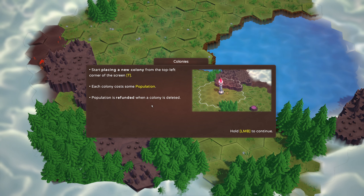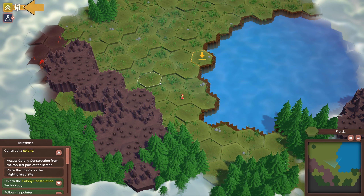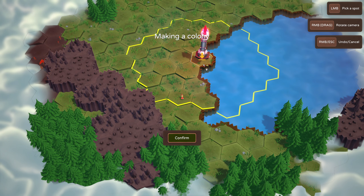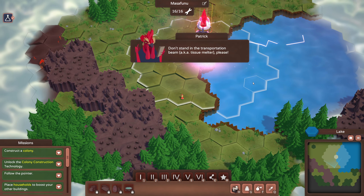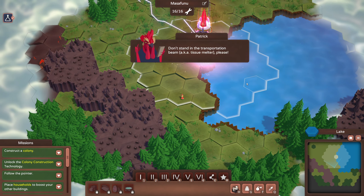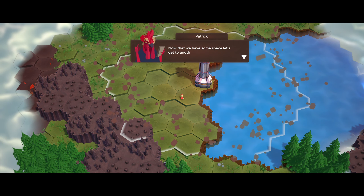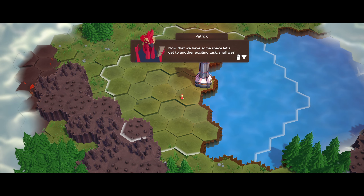We're going to start placing a new colony from the top left corner of the screen. Each colony costs some population, which is refunded when a colony is deleted. Let's open a new colony right there. 'No standing in the transporter beam — aka tissue melter — please.' I'm moving outside of that border just in case. Oh, you can upgrade the colony radius — interesting.